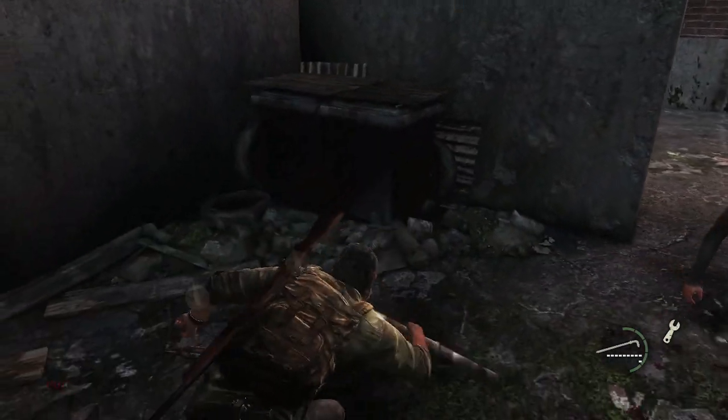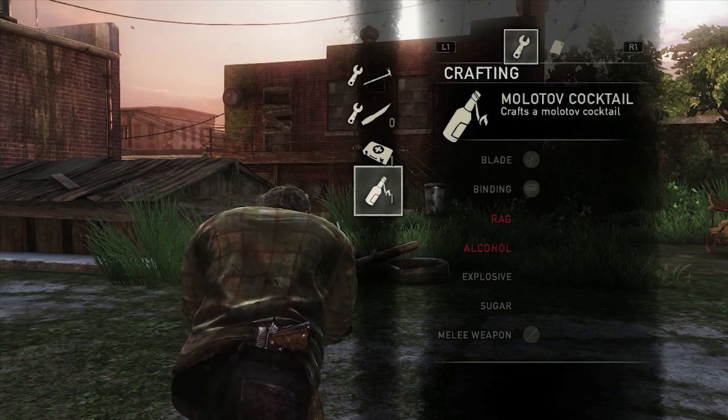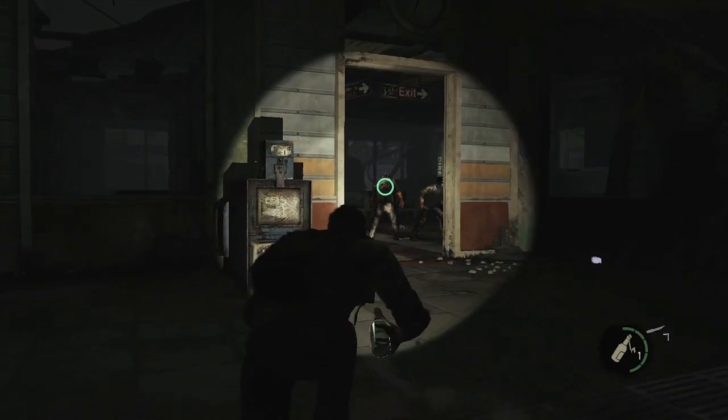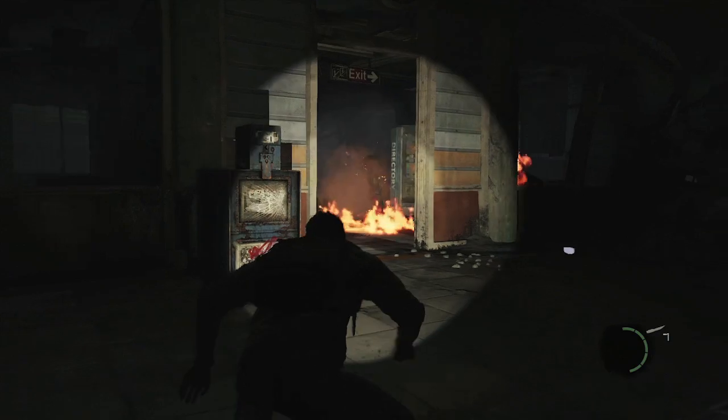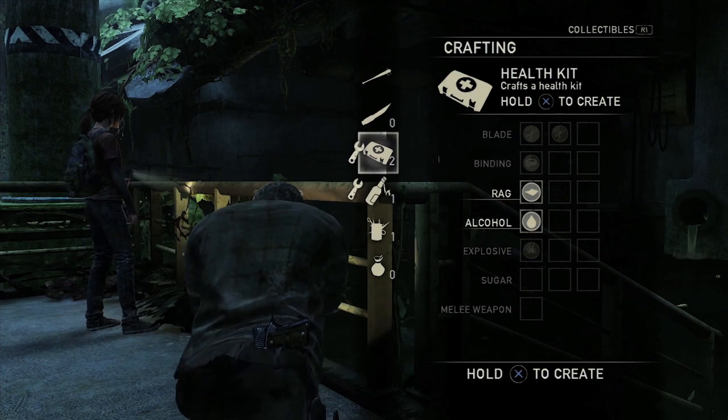Some items in the recipes require the same combinations of things or the same types of resources, so you have to make a choice: do I want to go offensive or defensive? I can find a bottle of alcohol and some rags and create a Molotov cocktail — that's going to help me take out a couple of guys. Or I could use those same ingredients to craft a med kit, letting me choose to play more defensively and heal myself, or more aggressively with items that help me kill and destroy to progress.